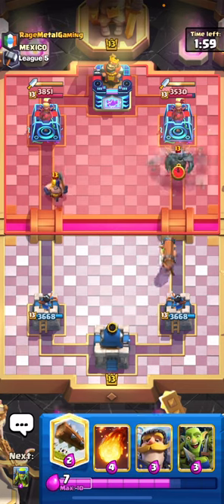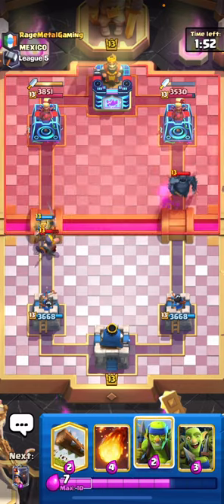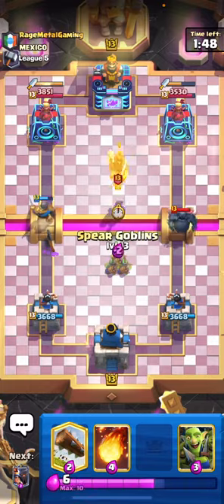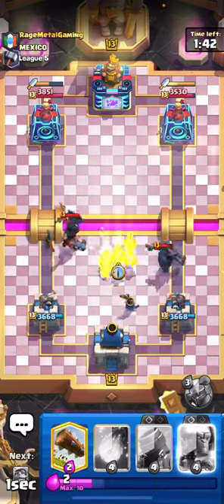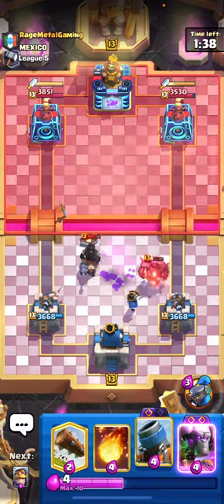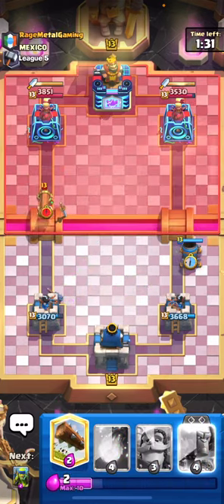Okay, we're playing PEKKA now. He's definitely gonna have Tornado if he's got Executioner, so let's play the Knight behind the Executioner - best way to stop yourself from taking too much damage. Then we can play our Spear Goblins here. He's gonna go for the Dark Prince but the Knight's gonna distract it and then we can play our Goblin Gang right here to pull all of that together. The Little Prince should clean it up.